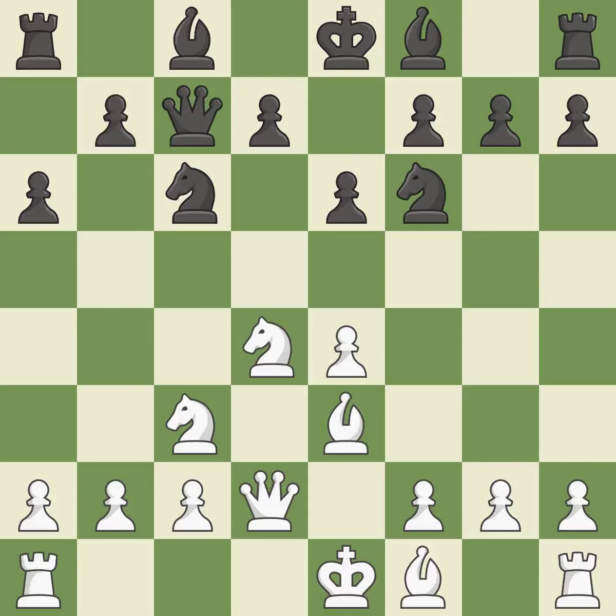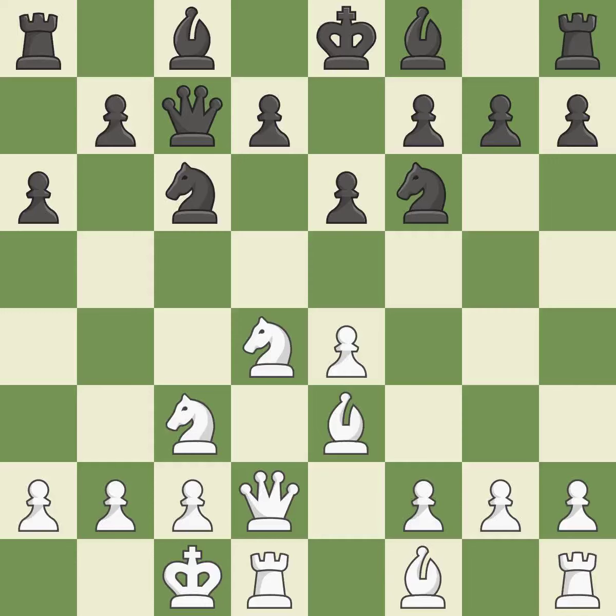Nf6 develops the knight toward the center, attacks the e4 pawn and controls the d5 square. Castling gets the king to a safer square out of the center of the board, while also developing a rook. Castling queenside tends to be more active because the rook is closer to the center. By doing this, a bishop moves out of its beginning square and into the action.